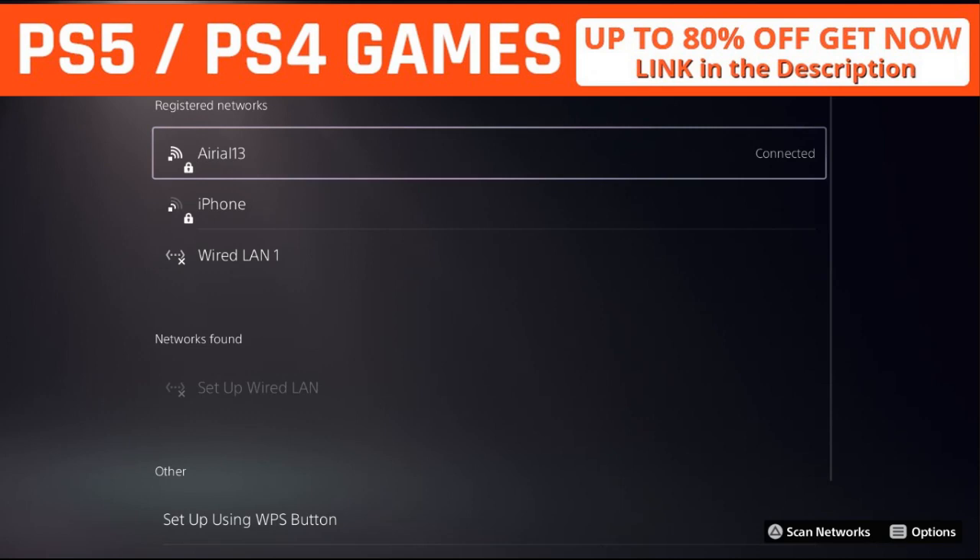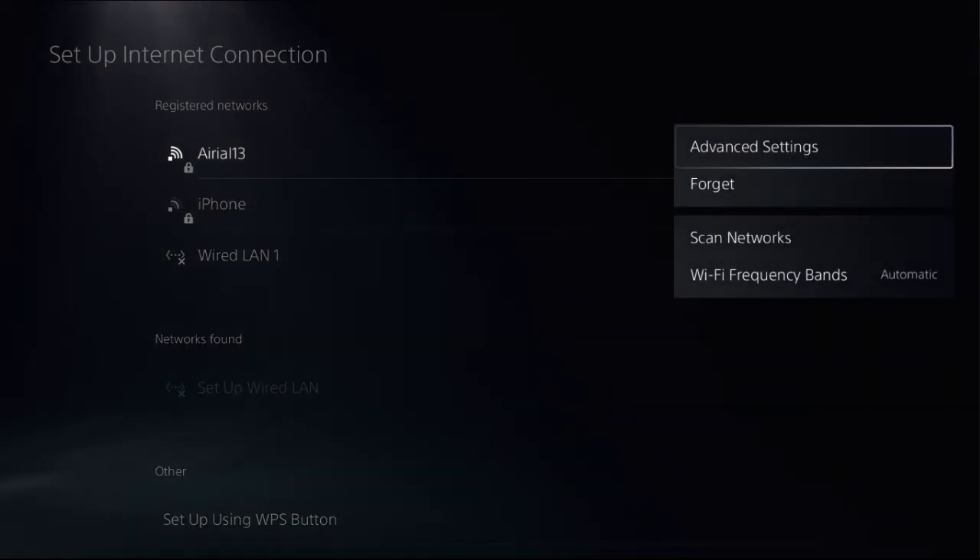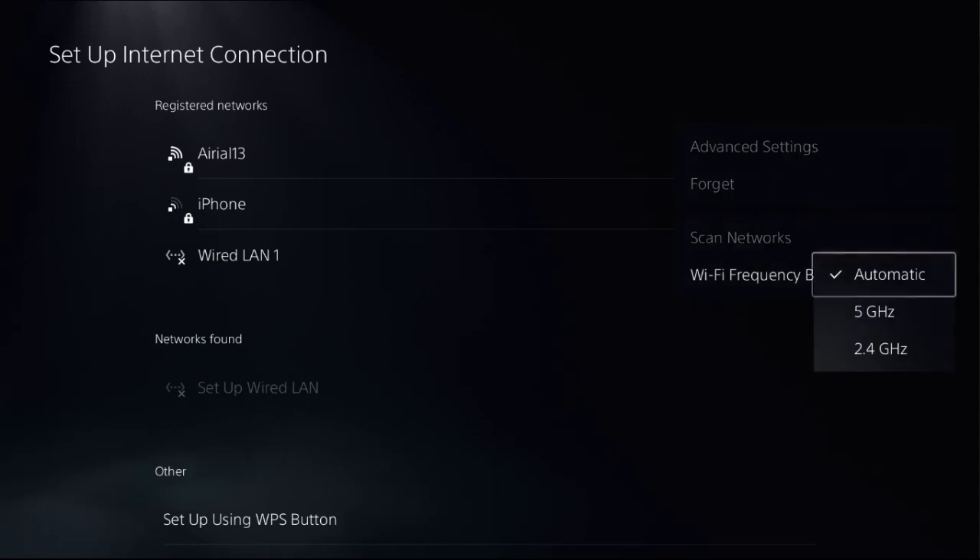This is a straight to the point video and we will fix this issue together and quickly. Now press the Option button on the registered network to access advanced settings. Before that, we need to set Wi-Fi frequency bands as automatic.